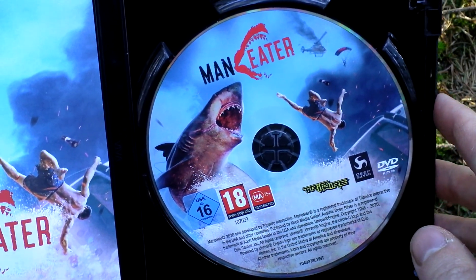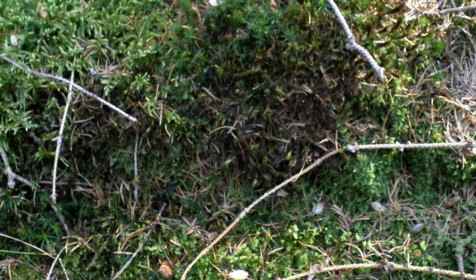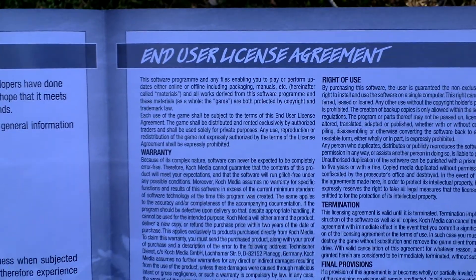Inside, first of all, we can see the DVD with the game itself. Next there is a leaflet with some info about the game, epilepsy warnings, and end user license agreement, also technical support and such.